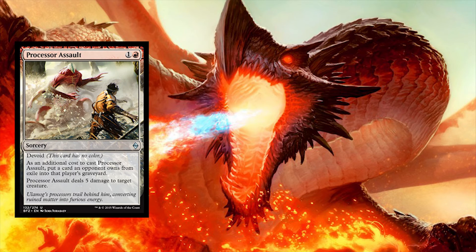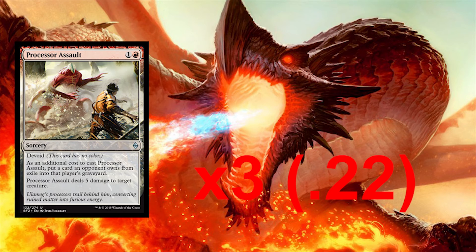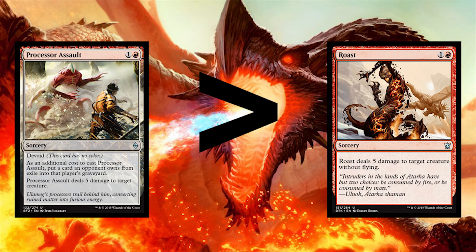Finally, we're going to run three Processor Assaults. They're 22 cents with a converted mana cost of two: one colorless and one red. It's sorcery speed, but I personally think it's a little better than Roast, especially with all the exile going on from your opponent's deck. As an additional cost to cast Processor Assault, you put a card an opponent owns from exile into their graveyard, and it deals five damage to target creature. Unlike Roast, which only hits creatures without flying, this can actually hit flying creatures.